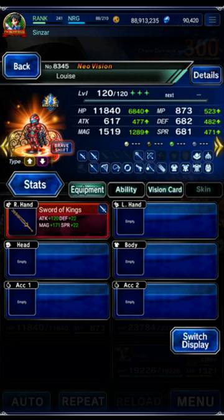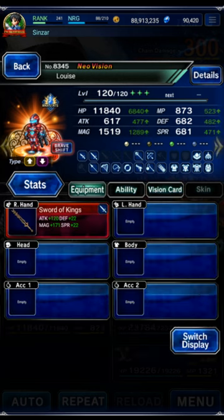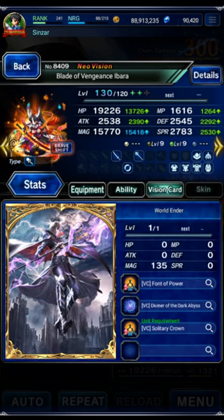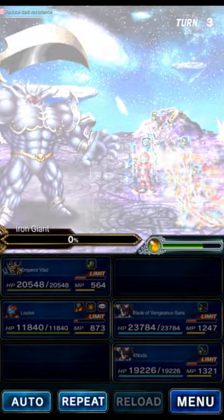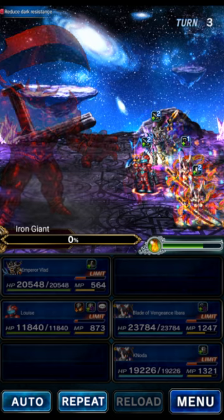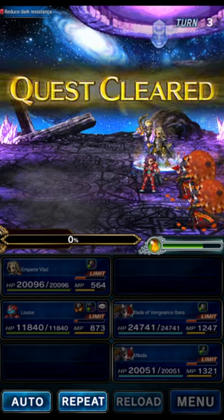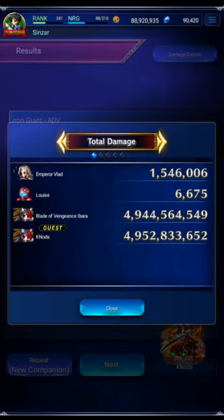The team: Emperor Vlad was literally naked except for an Extreme Nova source, just for the imperil field. Louise is passive provoke evasion and Extreme Nova source, plus Kings to stop the meteor on turn one. Ibarra has a cool smile card plus LB damage and leader skill. The friend unit is using a normal card but it was still fine.